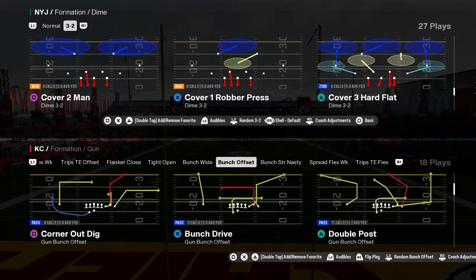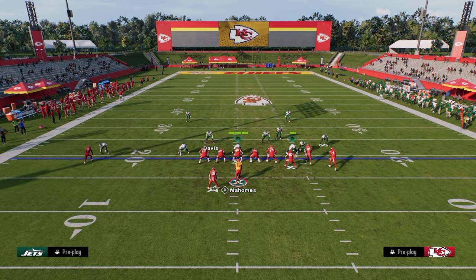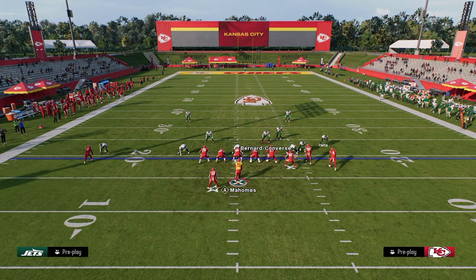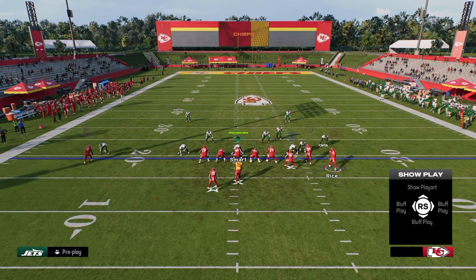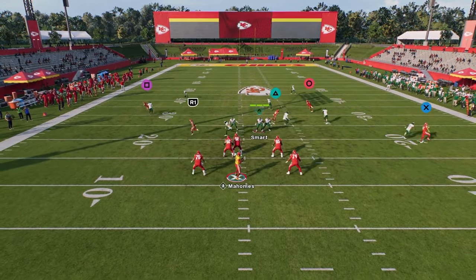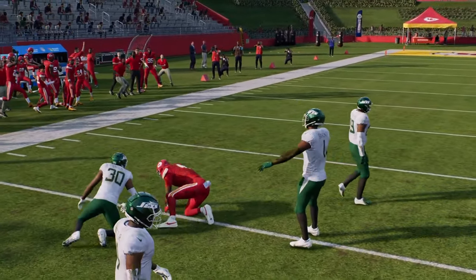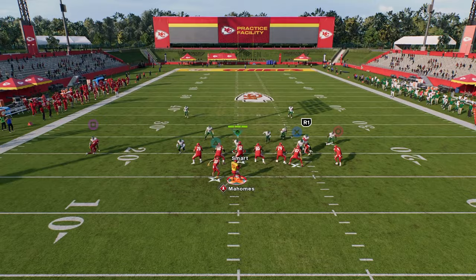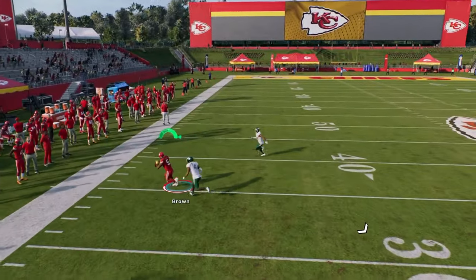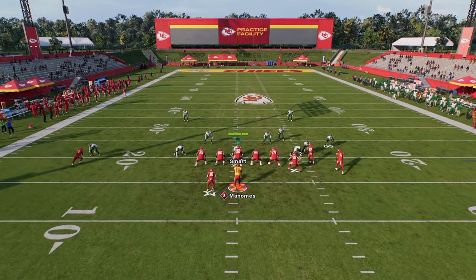We're gonna be coming out in the play double post every single time. First and foremost, we're gonna showcase why double post is the best man-beating play in the game. All you're gonna do to set this play up is drag your slot receiver — this creates a high-low read between the drags underneath and the post and the C route over the top. First read is always this tight end route, followed by the drags, and then the post route typically gets wide open against a variety of coverages.